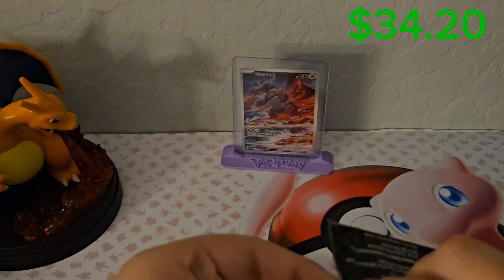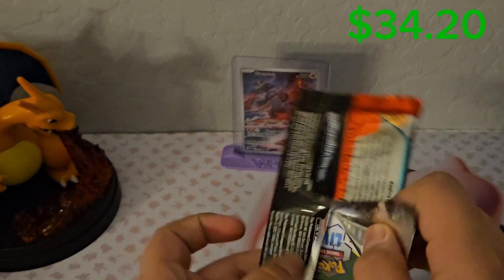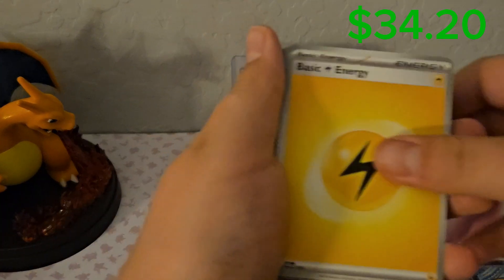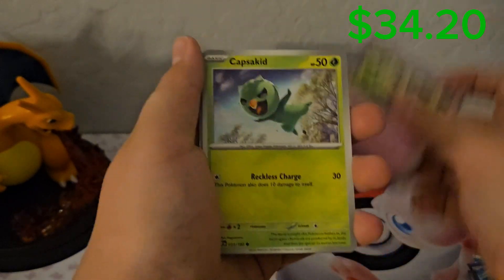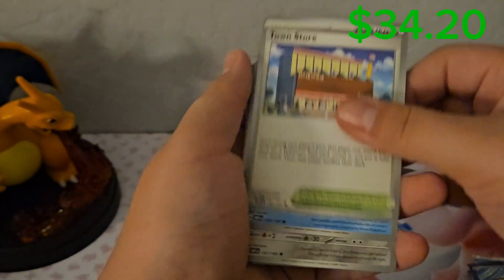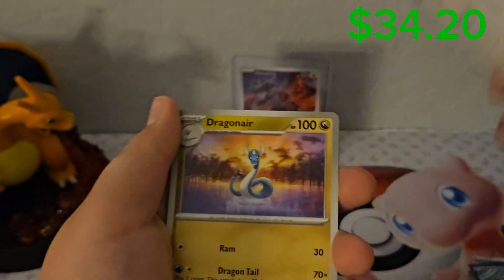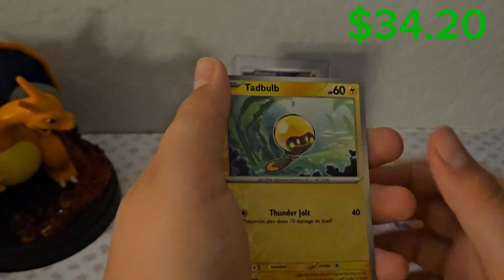Another Obsidian Flames pack. Pretty sure the Charizard is the best card from this set — that's really what we're looking for. Lightning Energy, Clefairy, Capsicid, Townstore, Cryogonal, Excadrill, Pidgeotto, Dragonair, Combi, Tadbulb, and Togekiss — very nice art.